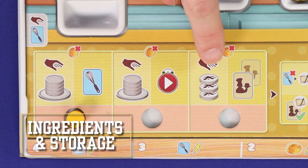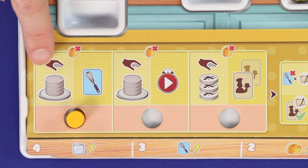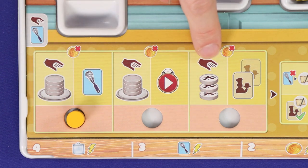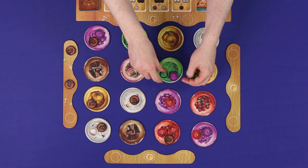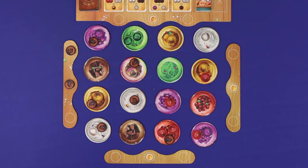The three left side actions all relate to gaining ingredients. Two of them mean to gain ingredients from a single ingredient bowl, and one means to gain leftovers. To take from a bowl, choose any one of the 16 bowls, and then take as many ingredients from that bowl as you can legally store.